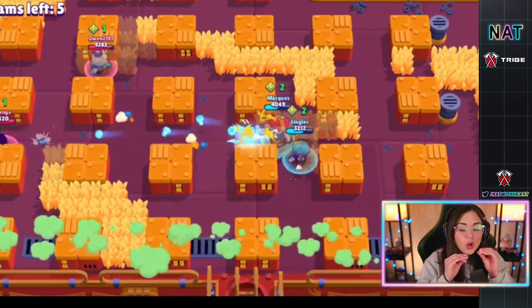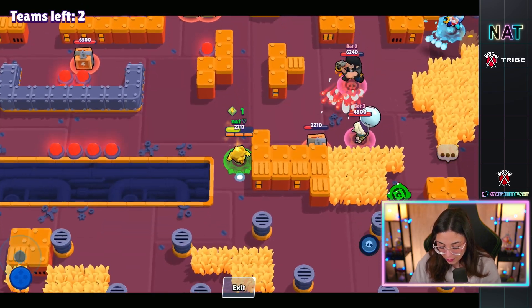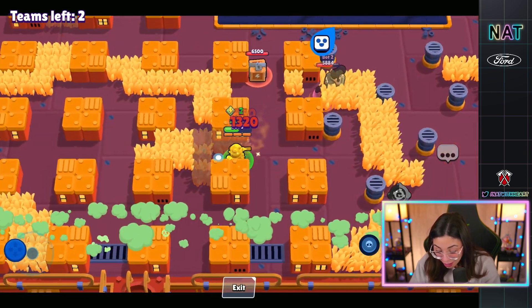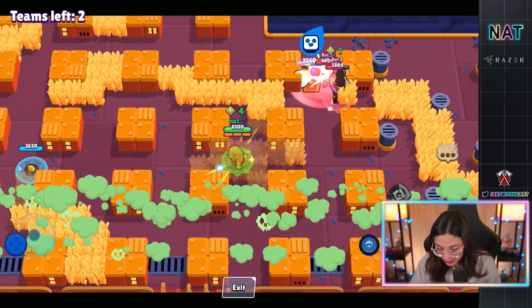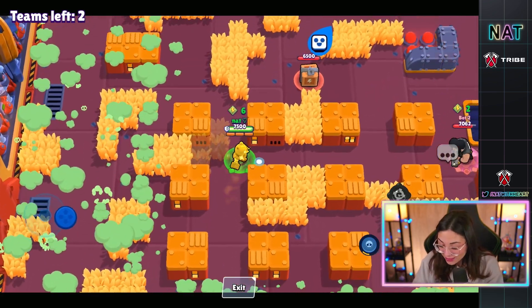I'm going to try to replicate it in the game right now. If you want to do this Mr. P glitch, all you have to do is go to the very bottom of Skull Creek and use one of these walls. Do you guys see that? Where did it even go? It's like any of these walls just does something really weird. That is so crazy! I tried replicating it in different Showdown maps but wasn't getting the same result, so it has to be something weird with Skull Creek specifically.